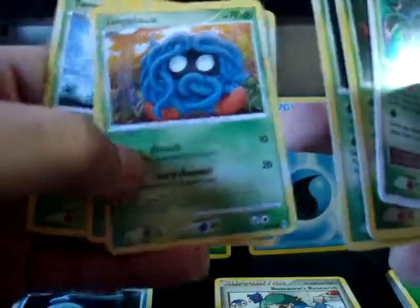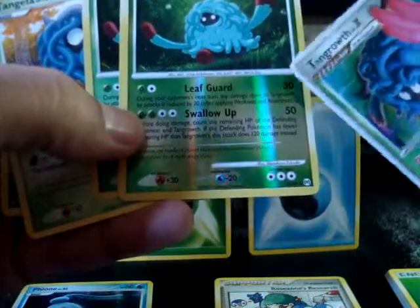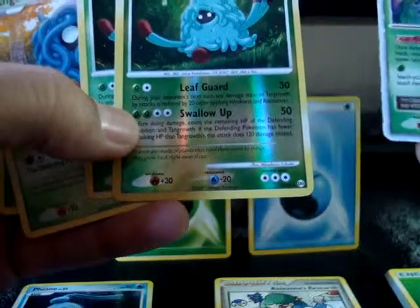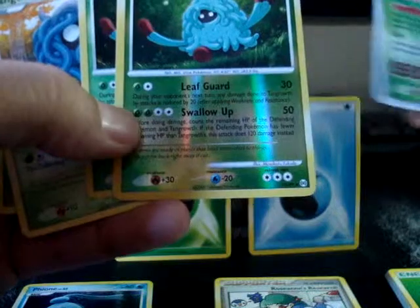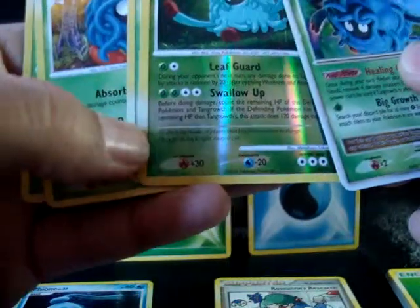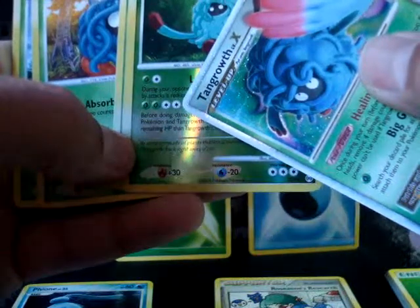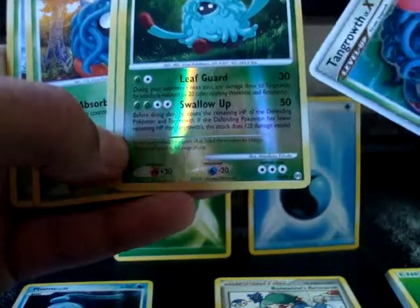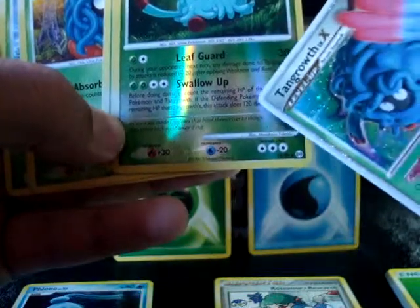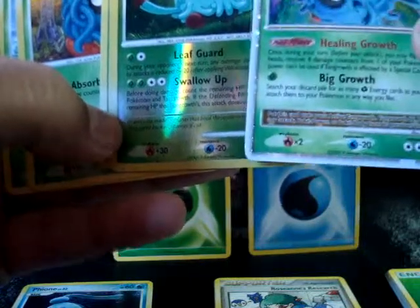The next Pokemon is the Tangrowth evolution set. I've got Tangela and two Tangrowths from Platinum Arceus. These are nice because the first attack, Leaf Guard, does 30 damage and any damage done to you the next turn is reduced by 20, which is really nice. I use it for Swallow Up. Swallow Up does 50 damage with four energy, which is kind of expensive. But if your opponent's Pokemon has less HP than Tangrowth does, then you get to do 120 damage. That is really nice because most of the time you knock somebody out pretty quick.